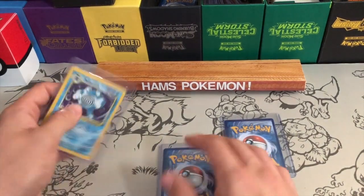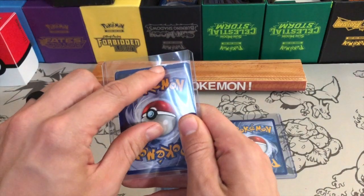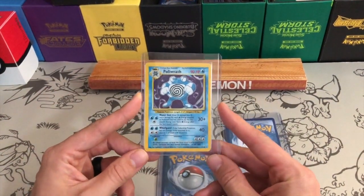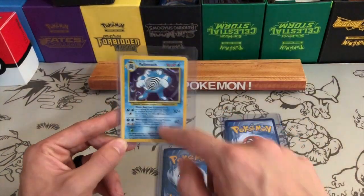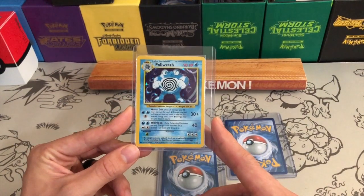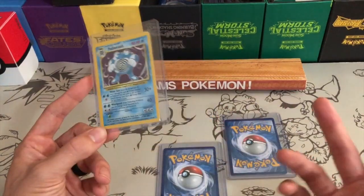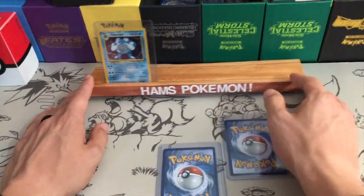The first card is a Polirath from Base Set. It is not in mint condition — there is a little tiny bit of damage at the top — but it is in light play to excellent condition. That's the only damage on it; the holo itself is really good. A lot of people like these old school original basic cards. This card is now 19 years old, so it's a good card to start with.